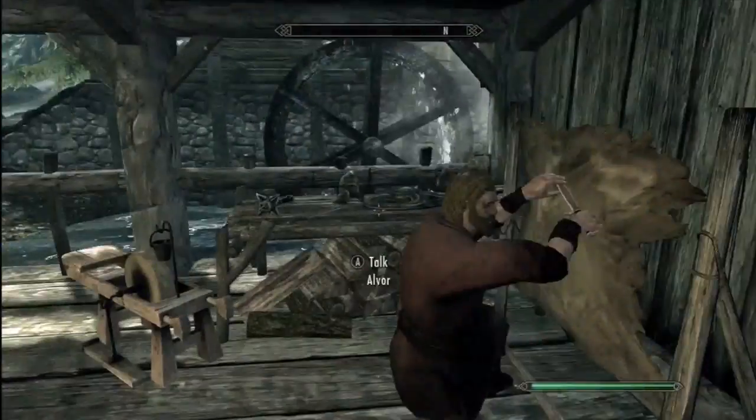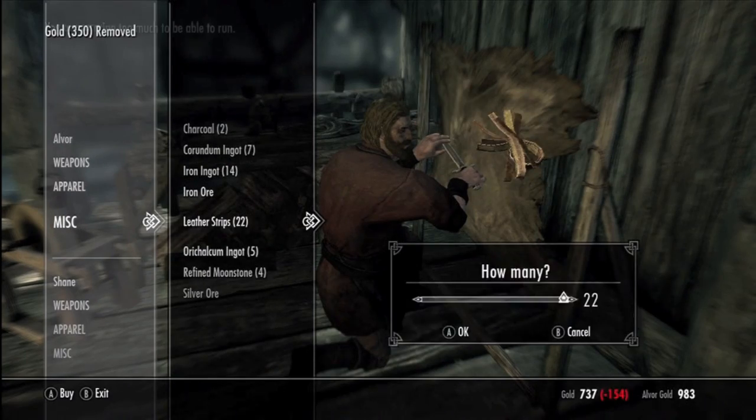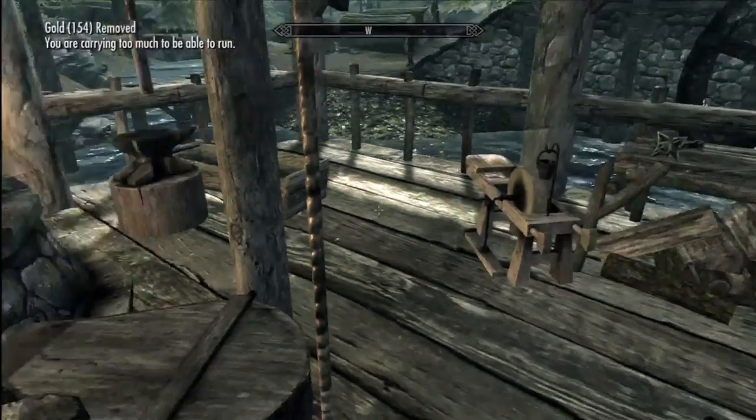Go to the smithing shop to the left in Riverwood — the guy will be there about 10 in the morning too. You're going to want to buy the same thing: iron and leather.